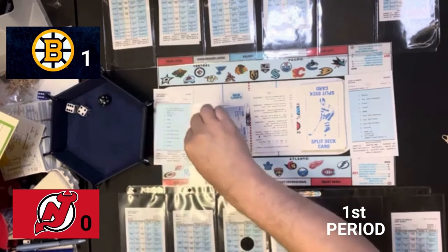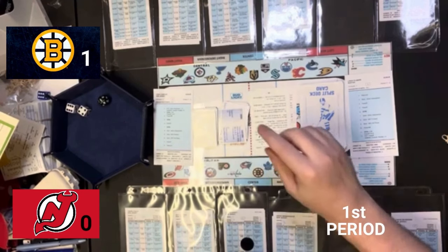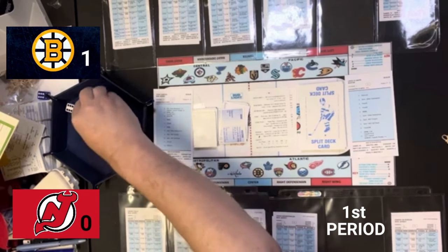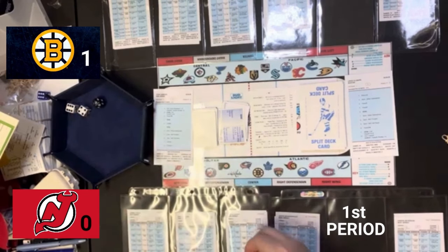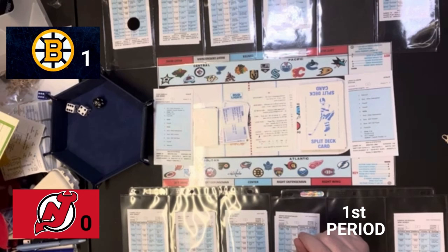David Krejci now has the puck. He is the visitor, and the card says the guy across from him — Sharangovich — his penalty is a D, so he's going to take the puck. New Jersey has control of the puck again. That says opponent defense 14 — outside shot. Sharangovich has an outside shot. He's going to pass the puck because he's a penetration three. Passing says passing J — inside shot for the center. So I'll give it to Thomas Tatar.